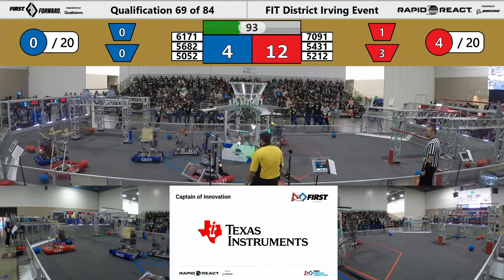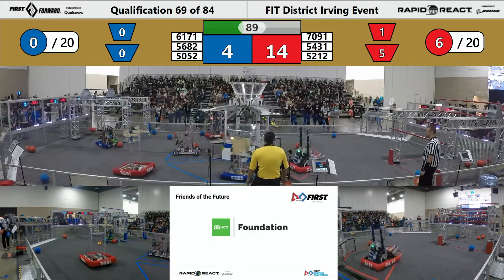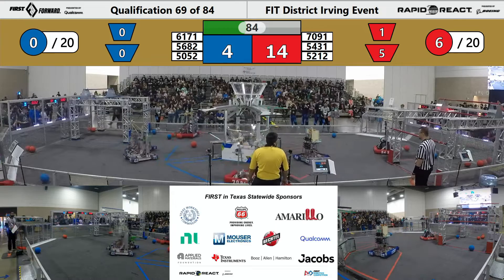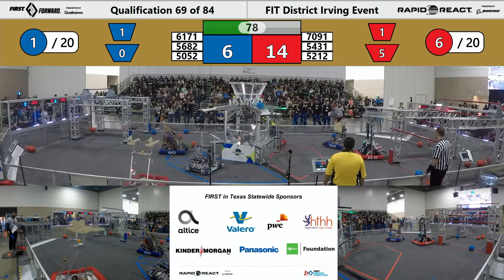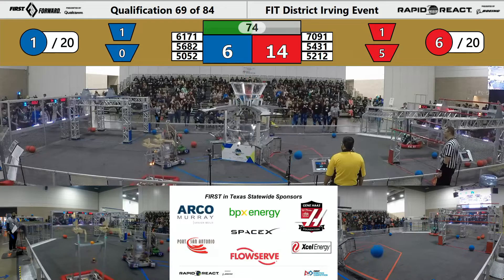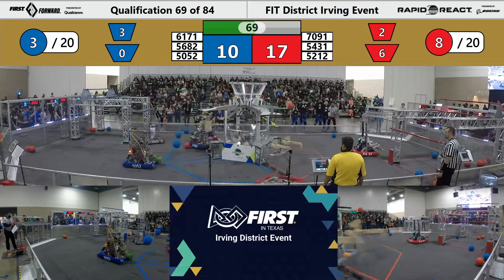Red Alliance getting two lower hub scores courtesy of 5212 Tams Formers Robotics. Six pieces of cargo scored for the Red Alliance. Blue Alliance getting one piece of cargo scored — a second, now a third. Blue starting to mount a comeback now. 17-10 is our score.